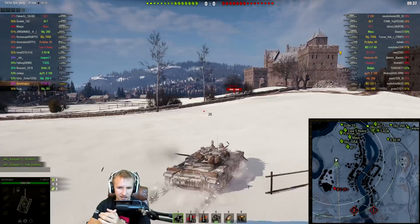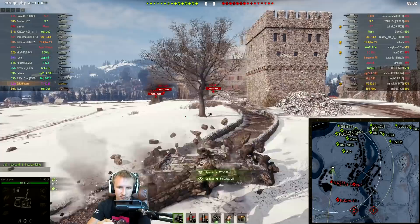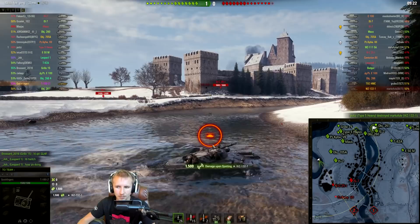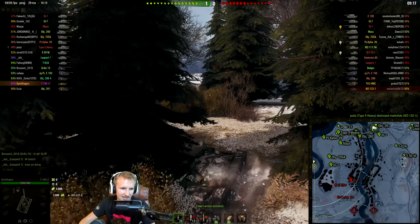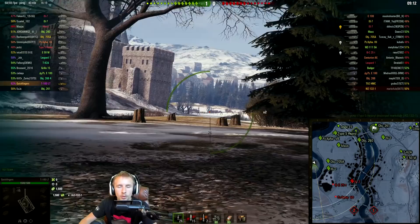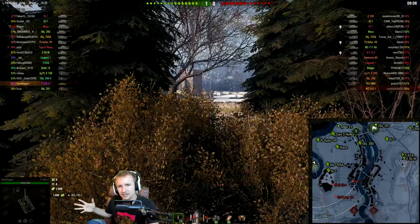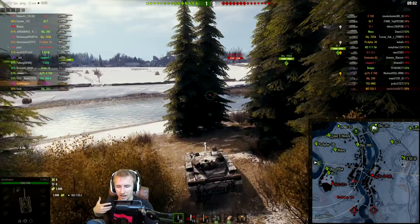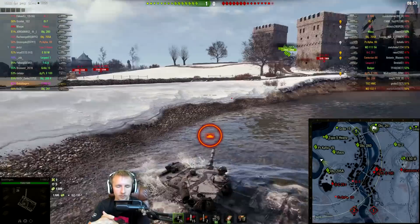I take my T100 LT aggressively to spot enemies trying to make their way down the west. I get spotted myself but light up a Bat Chatillon and a WZ-132. The Type 5 Heavy hits the tier 10 Chinese light tank — looks like they penetrate and roll high, and 1,500 assistance right from the get go. More importantly, we've already enabled our team to take out the tier 10 light tank, so now I'm so much more confident because vision on the enemy team has been completely hampered.